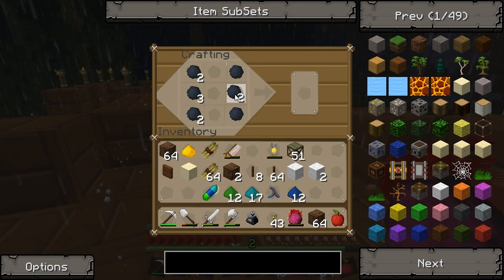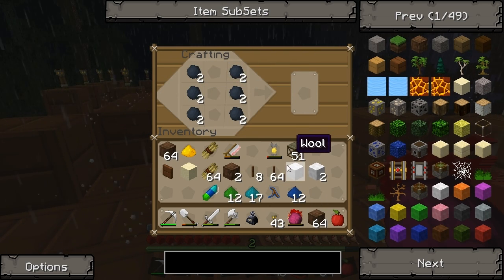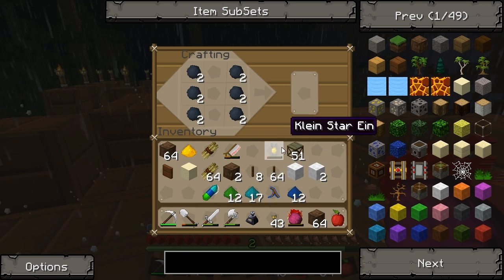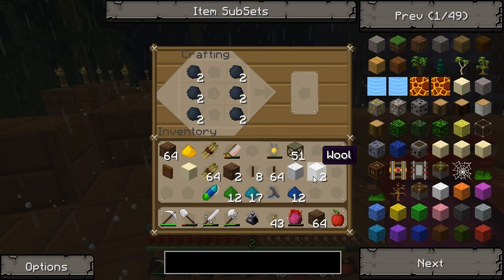There we go. Recycler. Oh nice. Oh, where should my recycler be? So to make one of those filter things — how do those actually work?